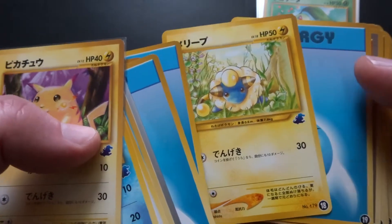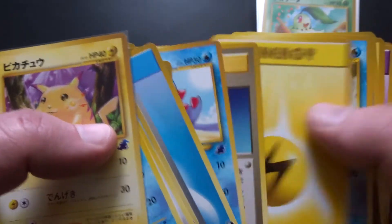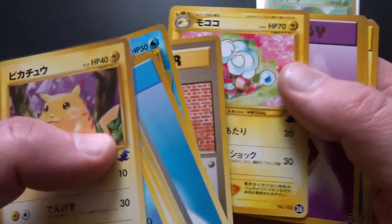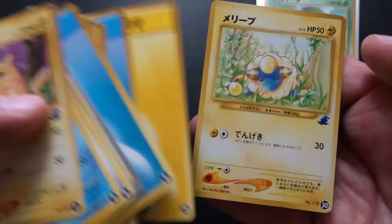We've got Mareep, which is not an exclusive art, but I think the Flaaffy is. It goes through to number 30 where we have another Mareep.